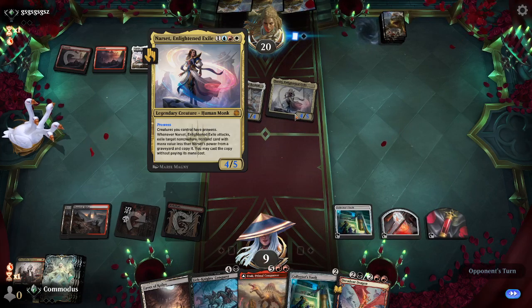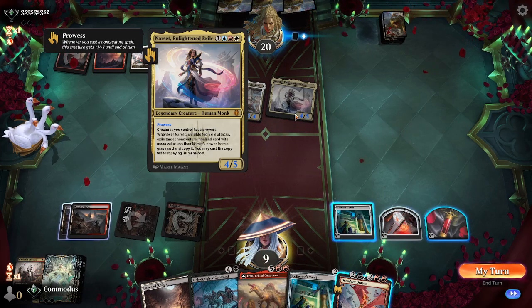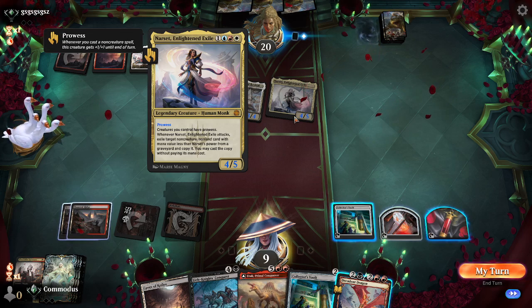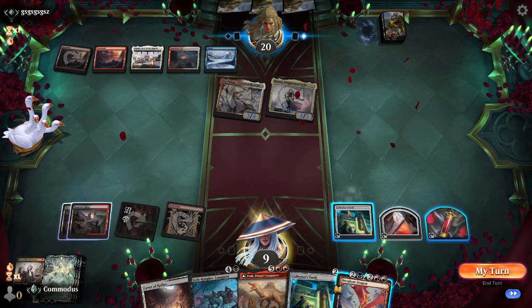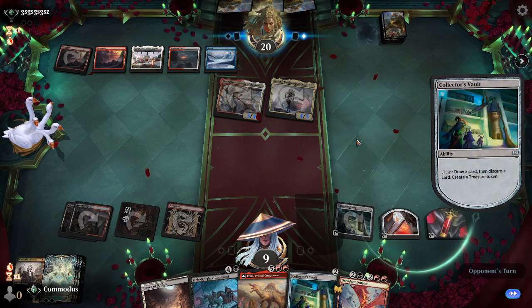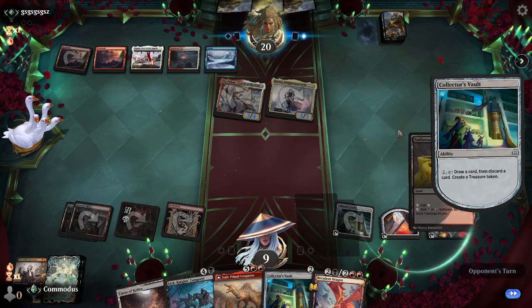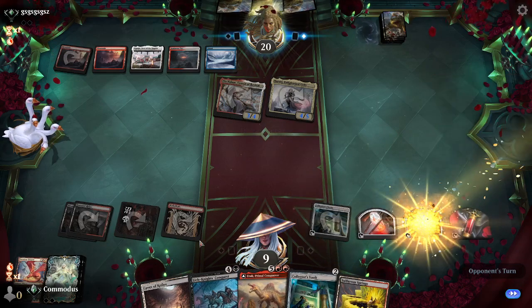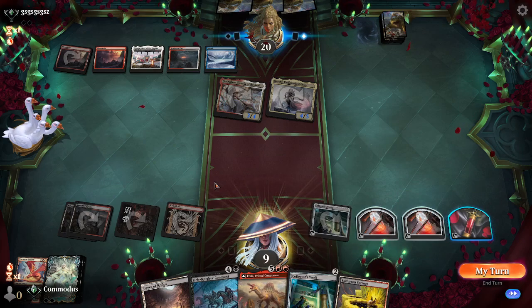Let's see if we die here. They attack, XL target non-creature non-land card with mana - Gravy may cast a copy without paying mana costs. They decide not to cast their spell, for whatever reason. Let's see what we draw. I hope they don't have a counterspell - I'm banking on no counterspell, because we gotta just smash this Lich King out right now.